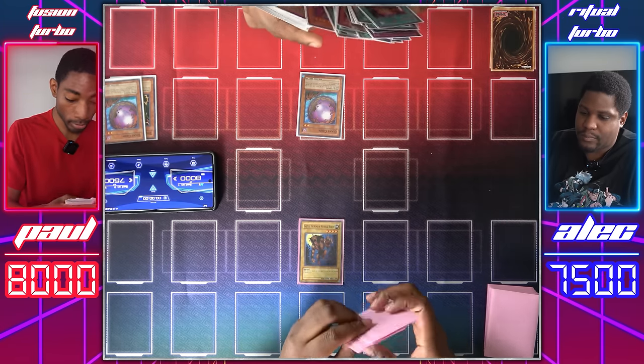Draw for turn. Normal summon Geragamo. Enter battle — I've got to flip a coin. I'm calling Heads. No! No damage, but you'll take damage. You're at 1,400, so I take 800. Mystic Tomato is destroyed, I'll use its effect — summon another Mystic Tomato. Draw. Switch Mystic Tomato to defense, set a card. Your move. Draw. Geragamo attack. Call it — I'm calling Heads. Tails. You'll lose half your life points for this attack. Mystic Tomato is destroyed, I have no more targets. Main phase two, I'll set a card face down and end my turn.